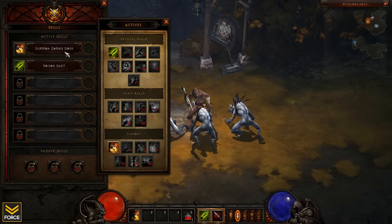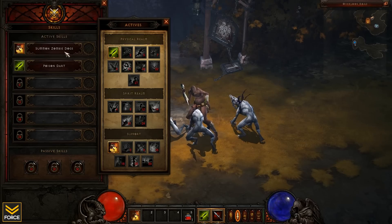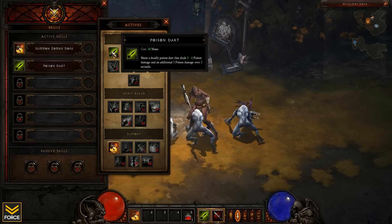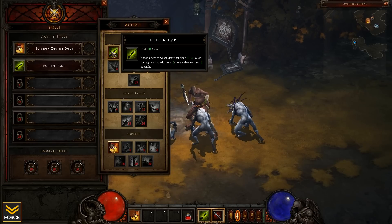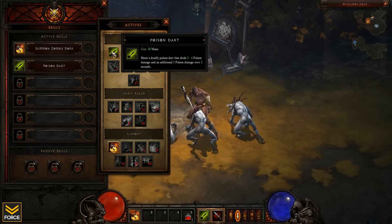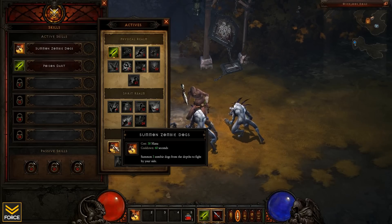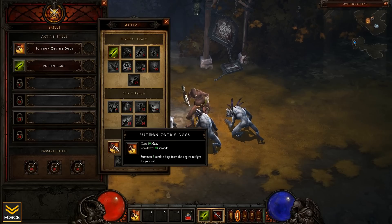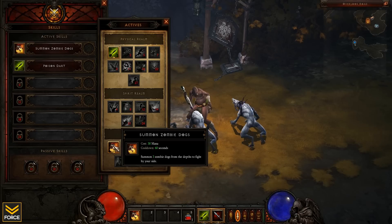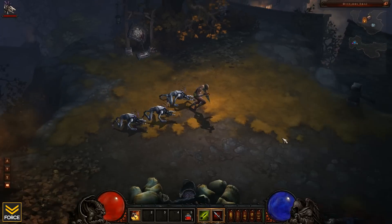Let's take a look at the basic starting spells. The spells available are distinguished between the physical realm, spirit realm, and support spells. We're starting off with one spell in the physical realm — Poison Dart, shooting a deadly poison dart that deals 3-4 poison damage and an additional 3 poison damage over 2 seconds. It's got that initial burst plus damage over time. Support spells include zombie dogs — you can have 3 of them, they fight with you, with a 60-second cooldown if they die.